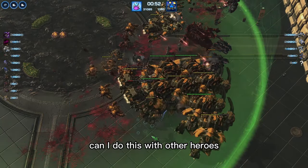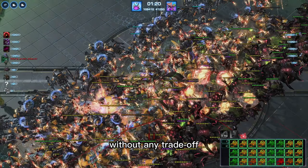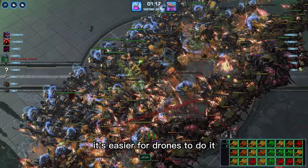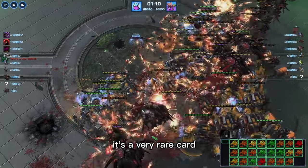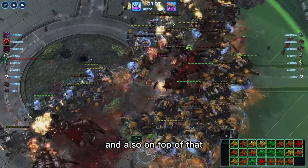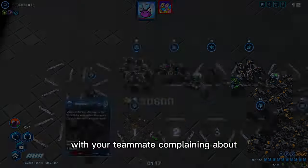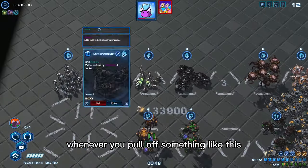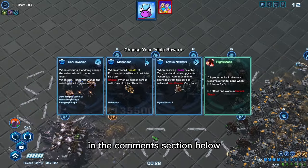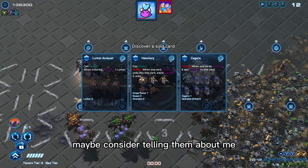Why Drone, you might ask? Can you do this with other heroes? You can, but it will be difficult, because Drone can get extra resources without any trade-off, unlike Mules or Zagara. You can see how many refreshes I used to find Xiaoming — it's a very rare card. Also, Drone is chill, so you might get away with teammates complaining about you being AFK for half the game. But whenever you pull off something like this, they will love you. Let me know your success in the comments below, and if you impress your teammates, maybe consider telling them about me.